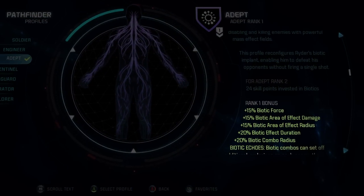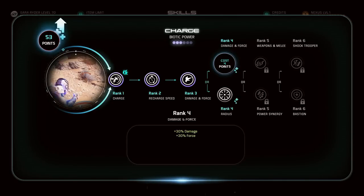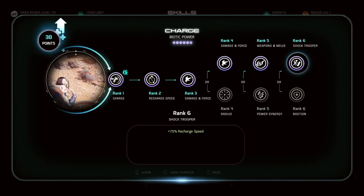And as you can see, choosing Adept gives bonuses to duration and damage of your Biotics. The more you invest in those skills, the higher level profiles you can unlock.